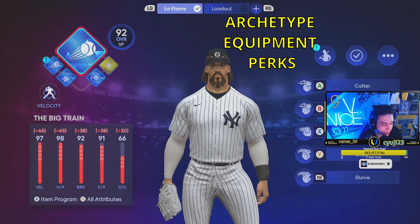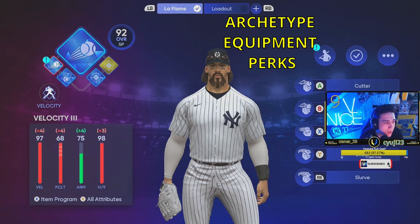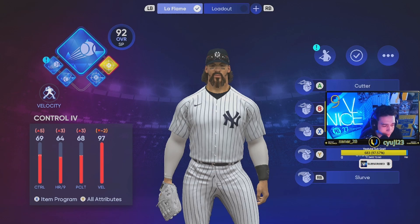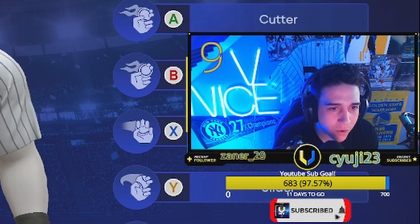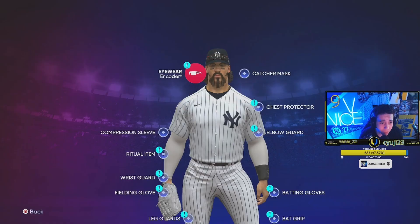The diamond loadout we end up with in the end is the Big Train — again, this is in the Velocity archetype. Go with Velocity 3, Break 1, Control 1, and Control 4. The reason we go with the gold Control 4 is so that we can gain more control to get as close to 70 as possible without losing too much velocity. If we had gotten the diamond version we would have lost five velo and only gained one or two more control — this is just the best bang-for-buck situation. I'll go ahead and run through this equipment — pause if you need to.